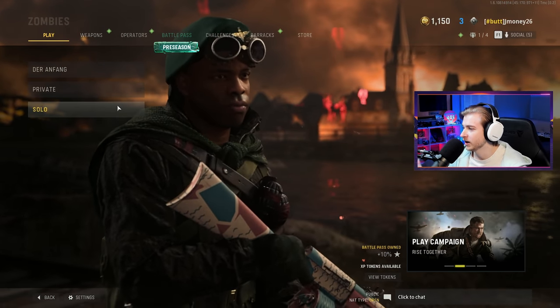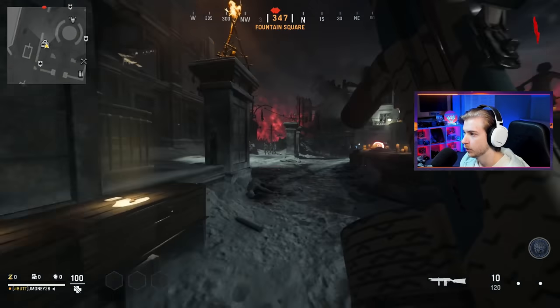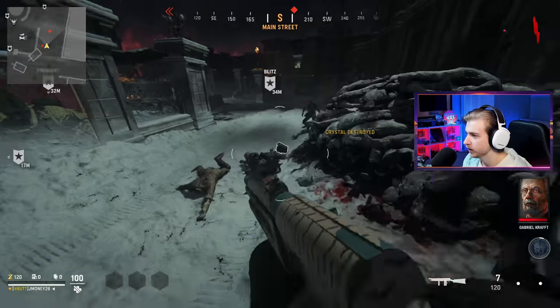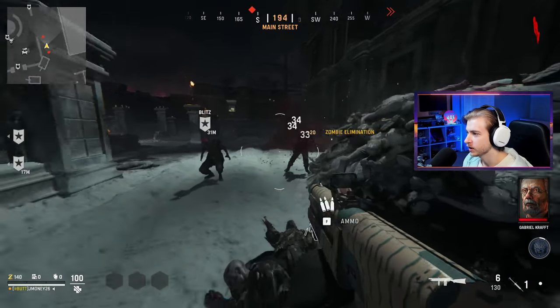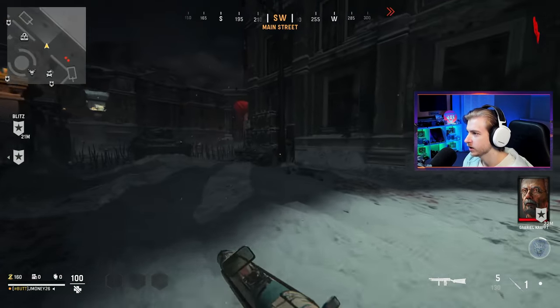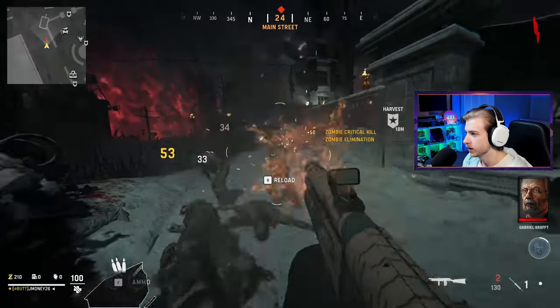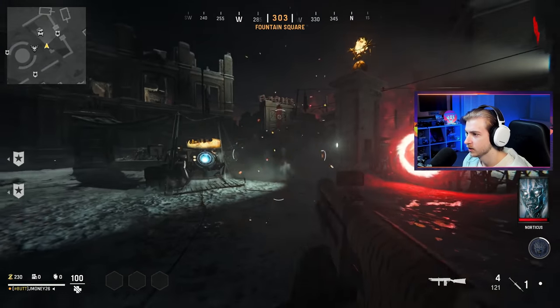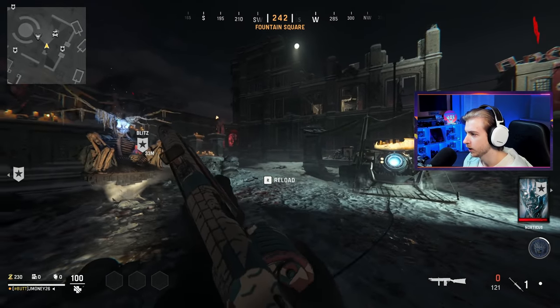Let's just hop in and get it over with. We're on the most disappointing Zombies ever created. We have four thousand kills to get, four thousand pack-a-punch kills to get — this is gonna be a nightmare, but only if our macro doesn't work first. Let's test it. Okay, that's our macro going to work.